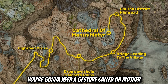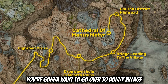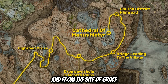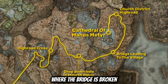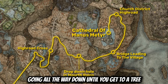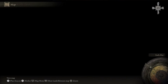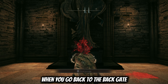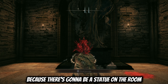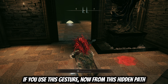Now at the Shadowkeep back gate, you're going to need a gesture called Oh Mother. In order to get this, go over to Bonnie Village. From the site of grace that you get to Bonnie Village from, go straight, jump over the ravine, and then right after you go over the ravine where the bridge is broken, instead of going straight, go left or north all the way down until you get to a tree. Under that tree, there's going to be a headless figure that's going to have the gesture.